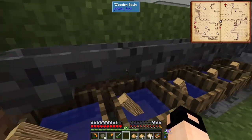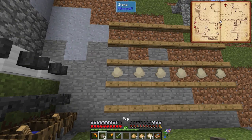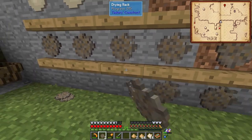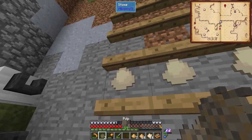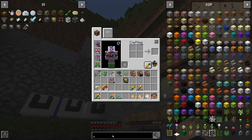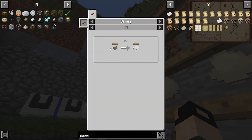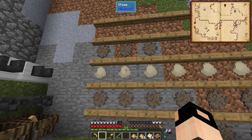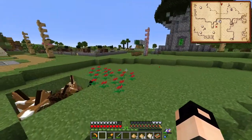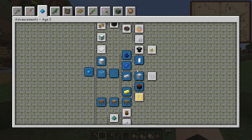There you go - pulp! You just dry it. The pulp takes two minutes to be dried into paper. We're going to have two achievements.